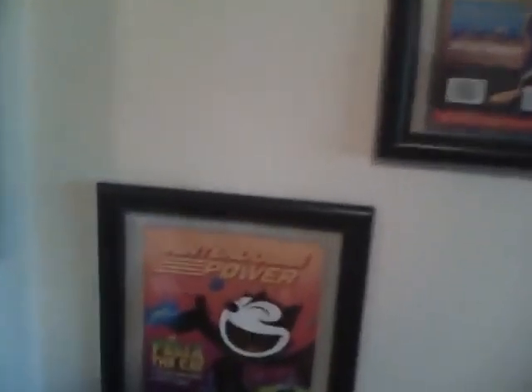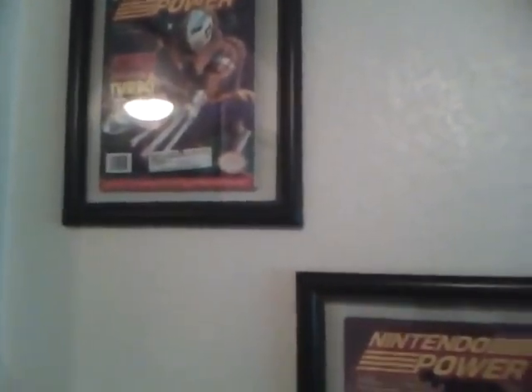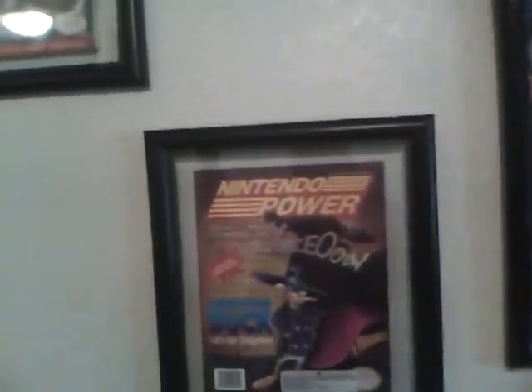This is new: a Resident Evil 6 poster that I got framed — I paid for the frame. It's a really nice big poster with Chris, Leon, Helena, and all the main characters. My brother Daniel gave it to me for free. I've also got three Nintendo Power magazines framed and hung up: a Felix the Cat issue, a Darkwing Duck issue, and a Street Fighter 2 Turbo with Vega on it. I found these at a Goodwill outlet store a long time ago, then found the frames at Michaels and framed them myself.